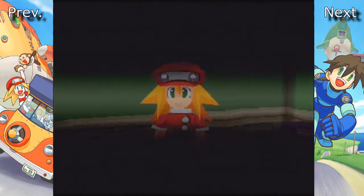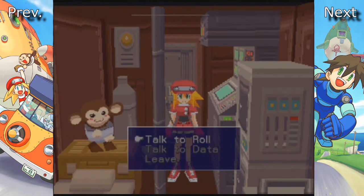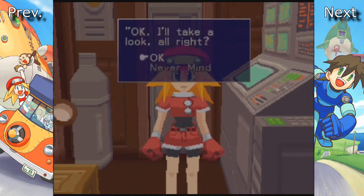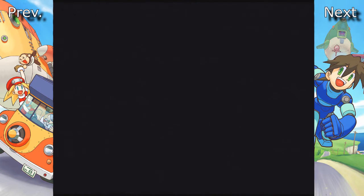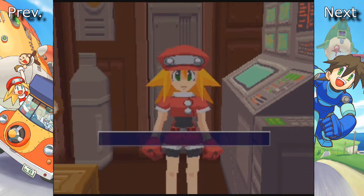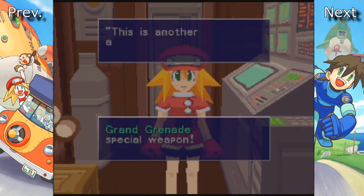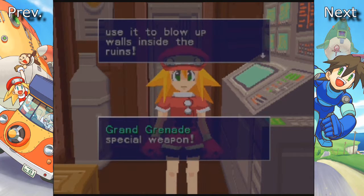Let's go ahead and go to the R&D room real quick. Let's go ahead and go to item development, since we found that bomb schematic. Ta-da! The bomb schematic was used to make the Grand Grenade. This is another arm-mounted weapon. It allows you to shoot out even stronger grenade bombs. They're really powerful. You might even be able to use it to blow up walls inside the ruins.